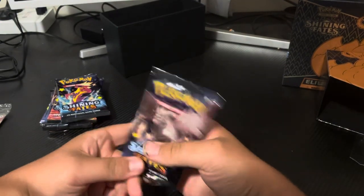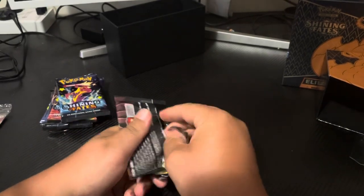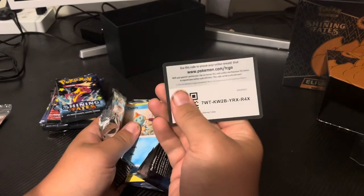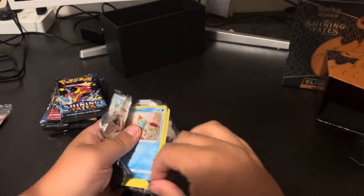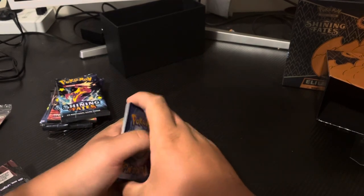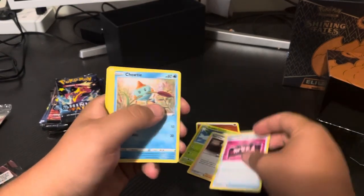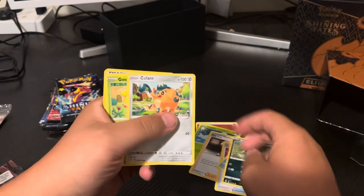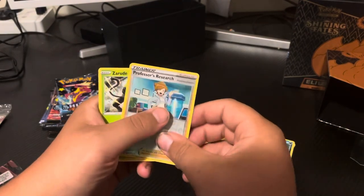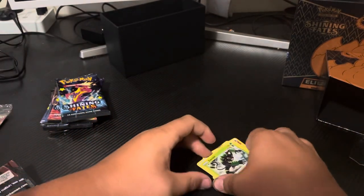Which is the Shiny Corviknight pack. QR code for you guys. Fighting Energy, Tropius, Ballguy, Team Yaltao, Toodle, Spinarak, Cufant, Glossifer, Snorm on a bench, Reverse Professor's Research, and regular rare. Bad pack in that one, but it is another pack nonetheless.